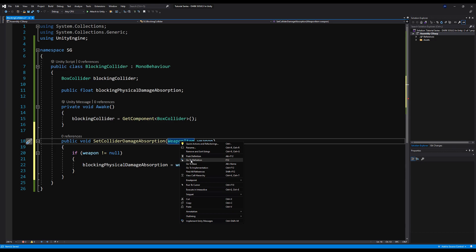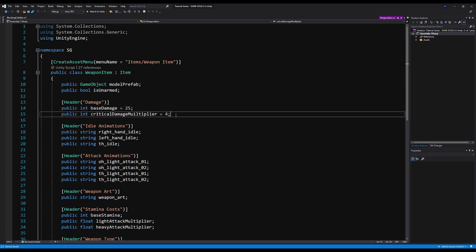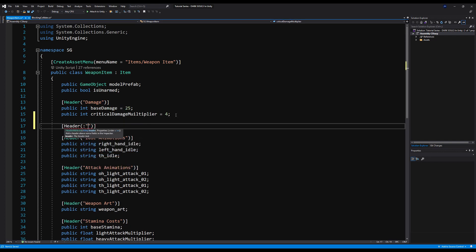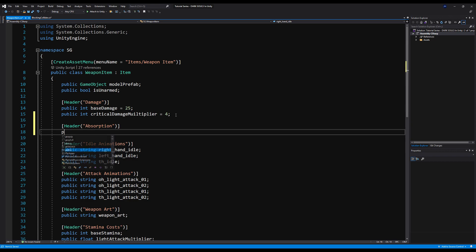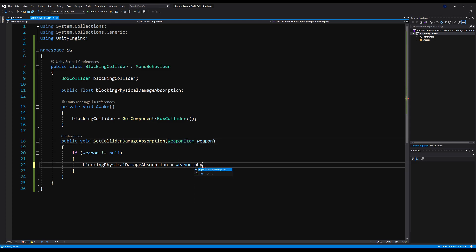Let's right-click on weapon item and go to definition. You'll see we have a header for damage with base damage and critical damage multiplier — let's make a header for absorption. This will handle all blocking absorption values. I'm going to make it a float — definitely a float, just in case in the future you want to add decimal point values — and call it physical damage absorption. If you want to add fire or dark damage, you can add those in the shield and modify the calculations appropriately. We then say: equals weapon dot physical damage absorption.